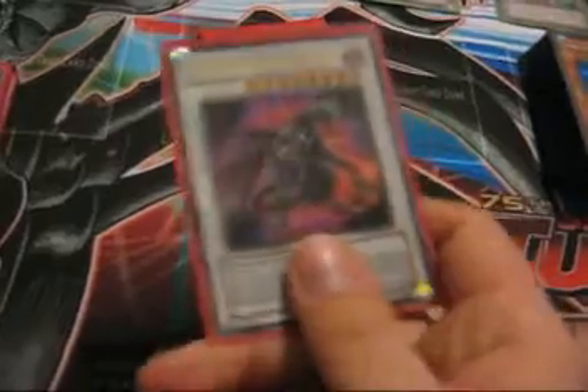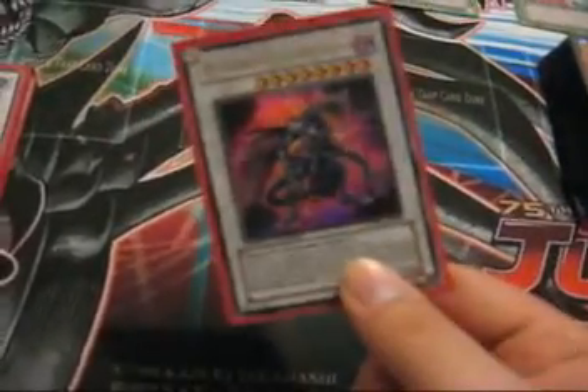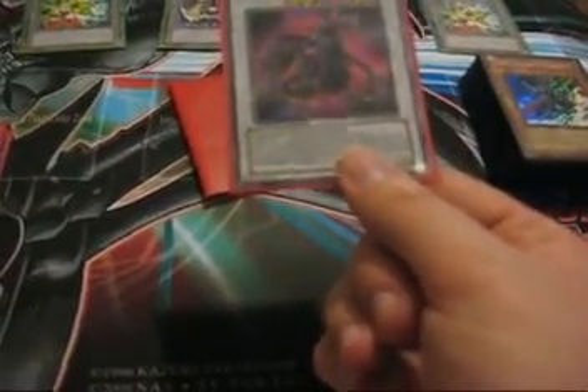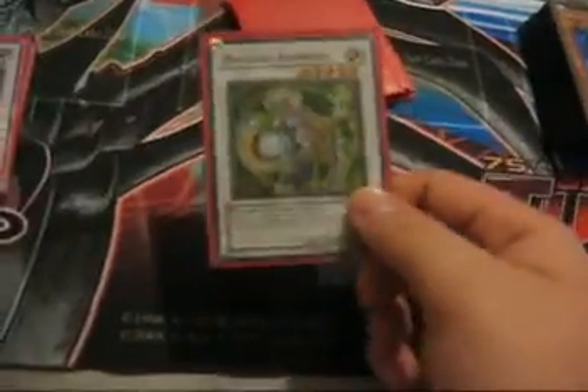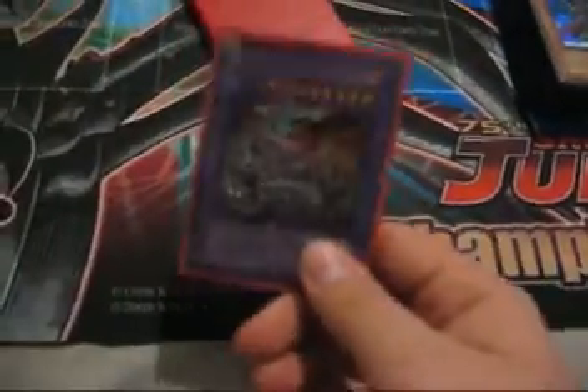I've also got six more Hundred Eyes Dragons coming in — if anybody wants them, now that the Infernities are going to be out, they make sweet love to this guy. He's a Level 8, requiring one Dark Tuner and one or more non-Dark Tuner Fiend-types. Believe me, the Infernities will love him. One Goyo Guardian. One Colossal Fighter. One Magical Android. One Gianite. One Mist Worm. And one Chimeratech Fortress Dragon to deal with those pesky Machina decks.